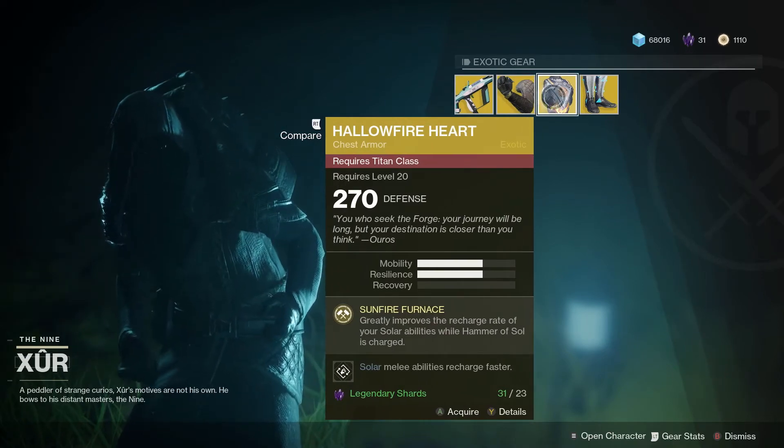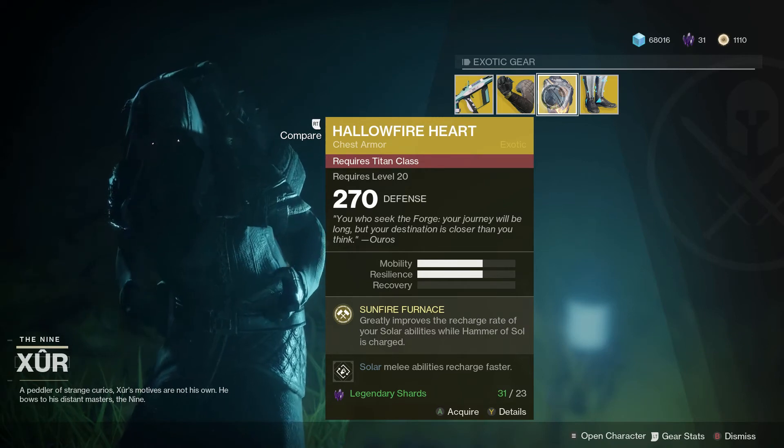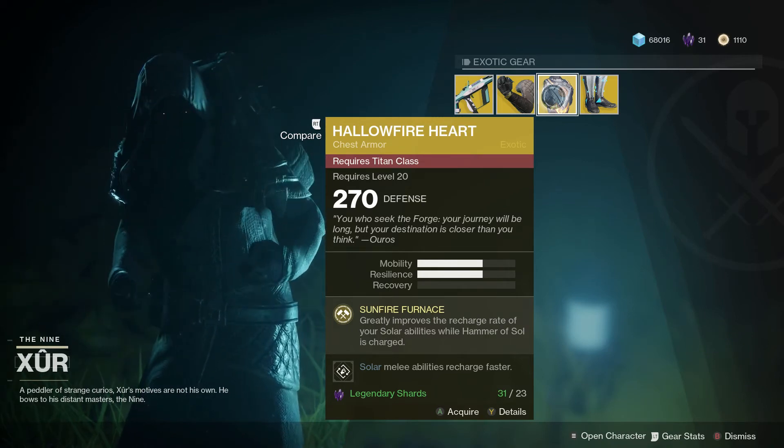Titans can grab the Hallowfire Heart, which with Sunfire Furnace greatly improves the recharge rate of your solar abilities while Hammer of Sol is charged.